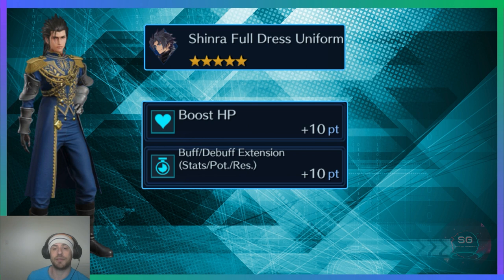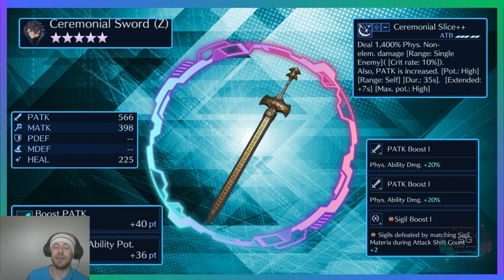The Shinra Full Dress Uniform has Boost HP 10 and Buff/Debuff Extension 10 points. I prefer outfits with Boost HP over outfits with Boost Physical Attack because physical attack is quite easy to accumulate — I just prefer HP.